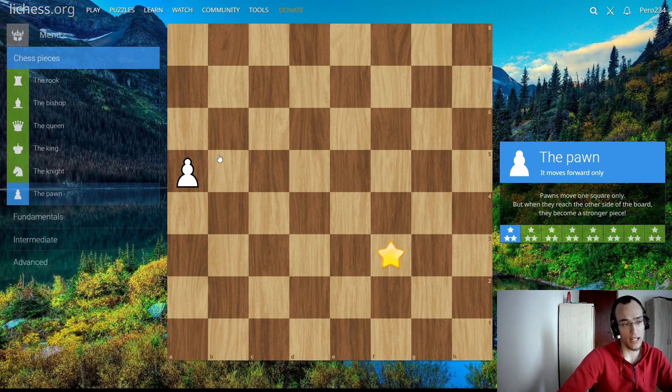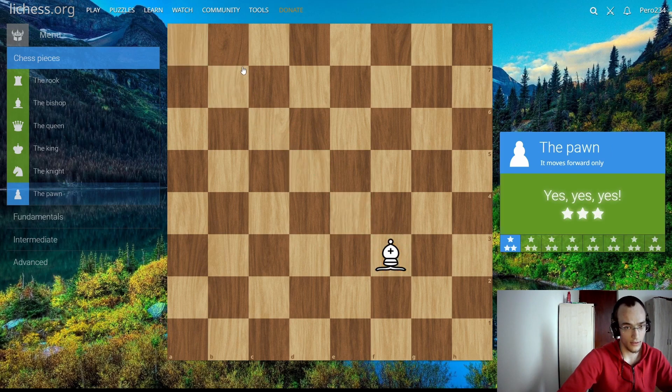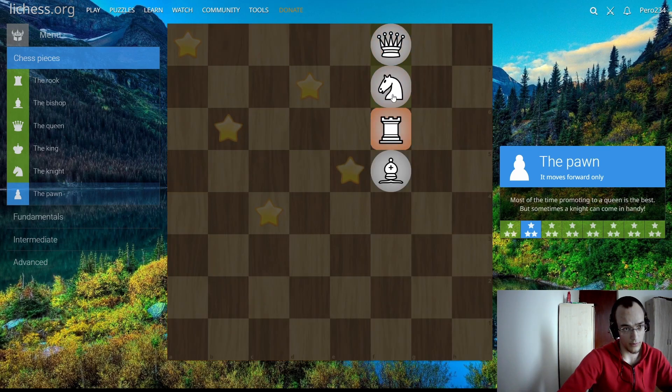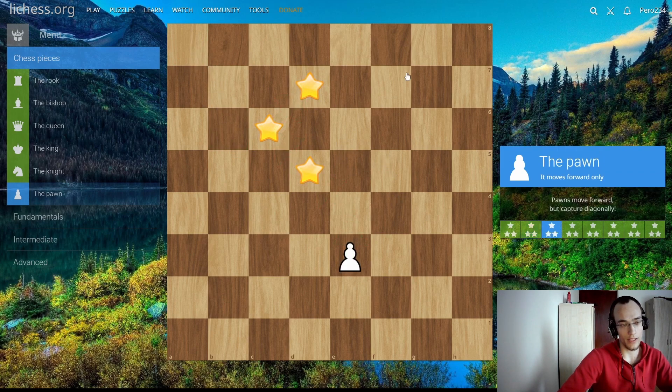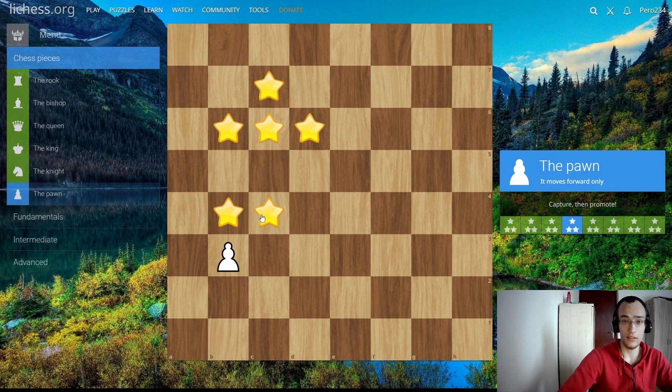The last rule: when a pawn reaches the eighth rank — or for black pieces, the first rank — it promotes to any piece it wants. If we push it all the way, we can promote to a queen, a bishop, or even a knight depending on how the position is set up. The majority of the time you'll promote to a queen. And remember, the pawn captures to the side, not forward.